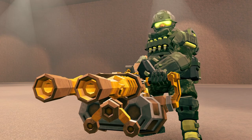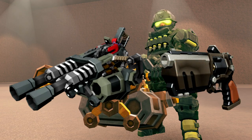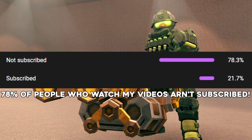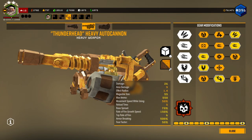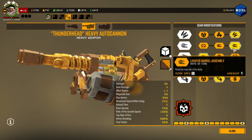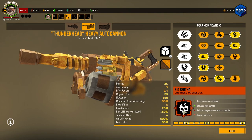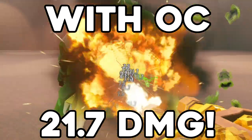I'm playing Gunner, taking the Thunderhead as the primary and the Bulldog Heavy Revolver as the secondary. For the Thunderhead I'm using Big Bertha as the overclock. Big Bertha gives you a huge increase in damage and reduced base spread, but at the cost of less ammo in both magazine and capacity, and a slower rate of fire.